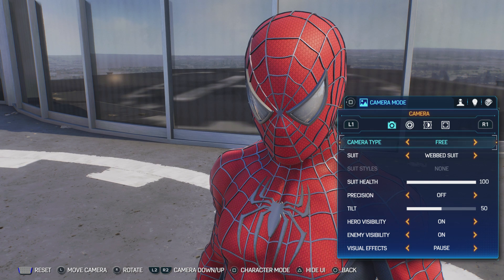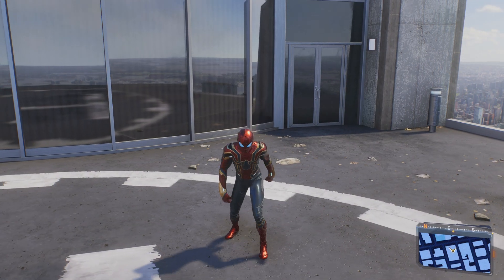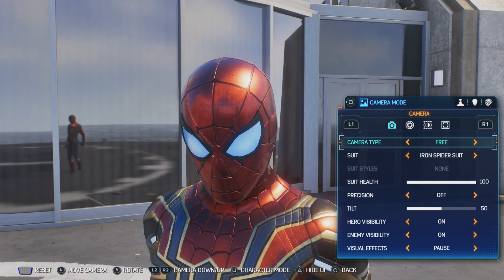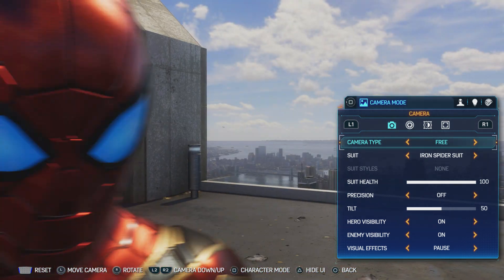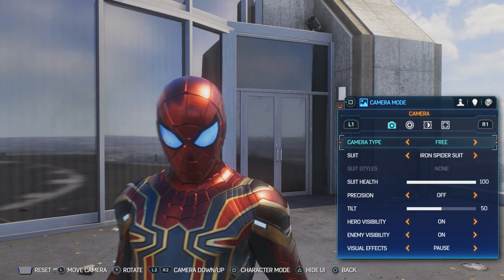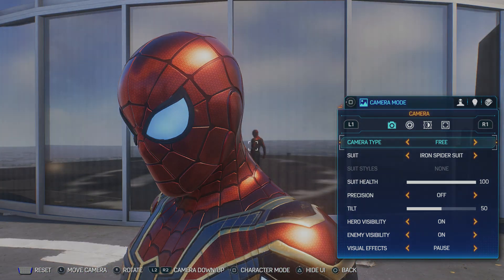I think the only real suit they still need to address is the Iron Spider. Look at those eyes — they're really bad and the black there is bleeding into the lens. Look at that, on both of them, but it's more noticeable on the left eye. How do you screw this up? The profile pic for it in the menu looks right — mainly because it's ported from the first game's assets.